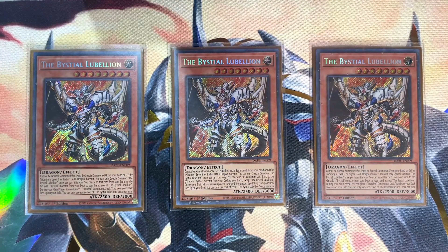Three copies of Book of Eclipse for the Kashtira matchup — the Book of Moon retrain is the easiest way to deal with the Kashtira board, booking Arise-Heart to get your graveyard back and flipping Shangri-La to gain access to your zones. Do keep in mind this card can be ashed, but that also means Branded Fusion is sure to resolve. Last but not least, three copies of Evenly Matched — I've always been a strong advocate for this card, and this format is no different. Evenly deals with a plethora of matchups at the cost of your battle phase.